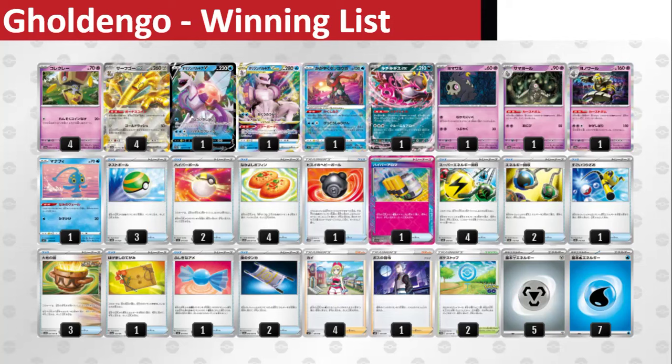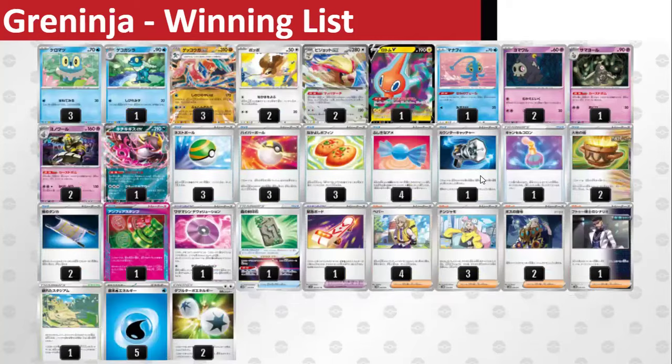Plus if you want to attack with Palkia it helps with that math as well, and it also helps deal with Mimikyu by KO-ing it so you can keep attacking with your big EX and VSTAR Pokemon. Could this be the best way to play Golden Goat? I would say yes, because we've seen it quite a lot and it has had quite a bit of success, so generally this could be a fun way to play Golden Goat EX into the new format.